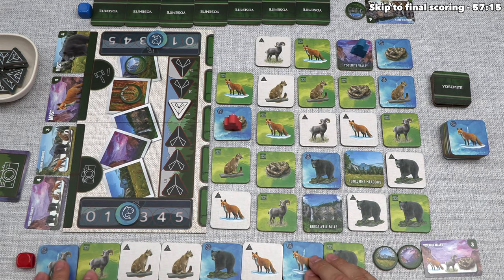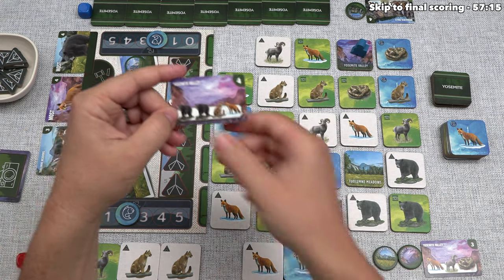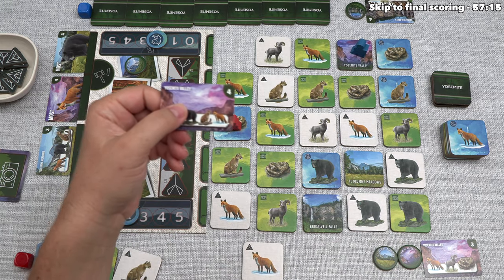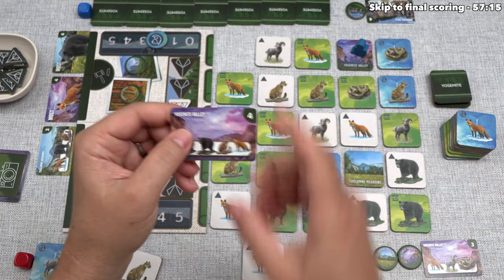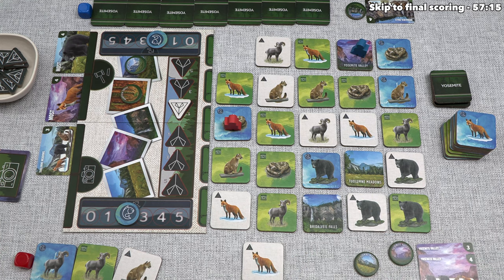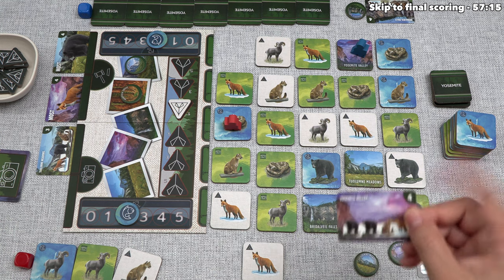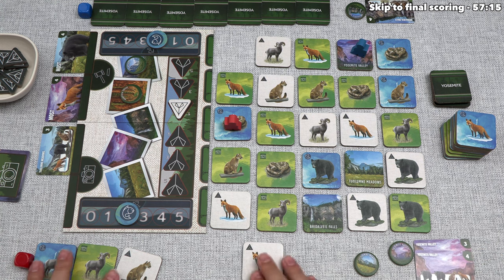We'll move the blue player right onto Yosemite Valley, which is not a place they want to be. After that, we take this black bear and optionally take a photo — we definitely want to do this. It needs two black bears, a cougar, and a red fox — four tiles gone. That's worth four points to us and it's also our second Yosemite Valley photo. Remember, two matching photos for one token makes it worth five points, up from just two points with one photo. That was effectively a seven-point play: four points from this photo and three more points improving our Yosemite Valley token score.